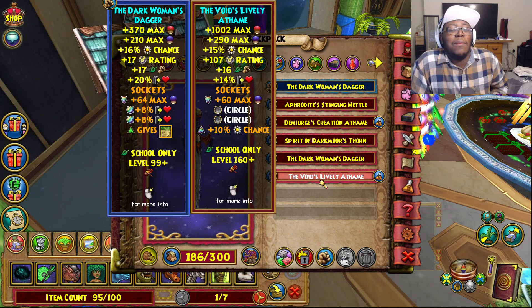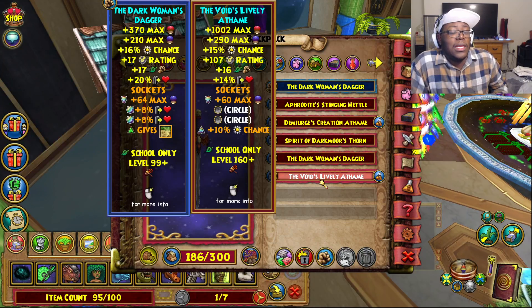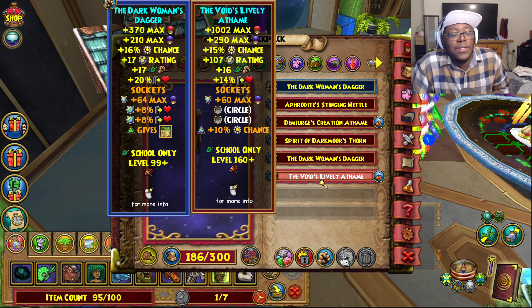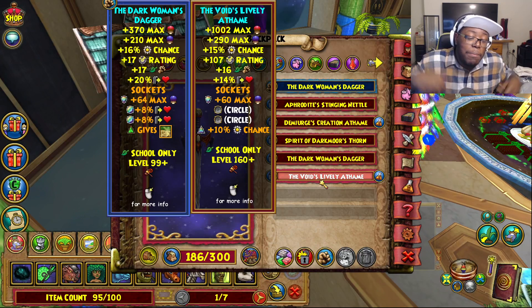Something just bothers me about this Aethem — the fact that you upgrade it and the outgoing doesn't increase. Like, the health increases, the mana I think stays the same, but the outgoing doesn't change — it just stays at 14%. Hopefully in the future they could just take a look at this and increase the outgoing a little bit. It just seems like a waste of an Aethem if the outgoing just stays at a solid 14%. You're getting all these resources to upgrade your gear and some of those stats aren't really making a bunch of a difference. It is what it is and we'll see what happens.